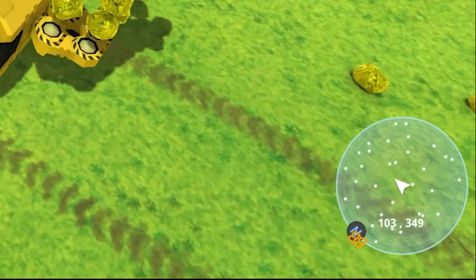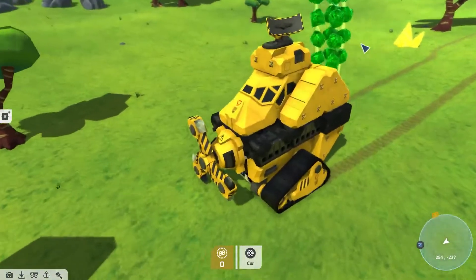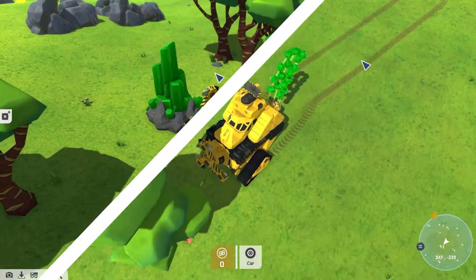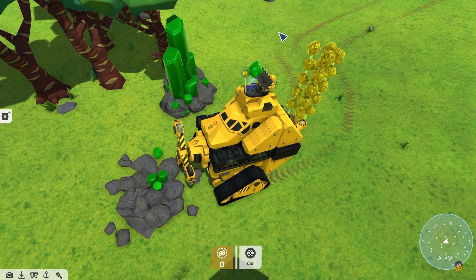If a resource node is nearby, it will appear as a white dot on your minimap. You will then have 120 seconds to mine as much of that resource as you can before it deactivates and you need to feed a new resource into the resource radar. However, you can queue up other resources so that you're not having to replace them each time they run out.